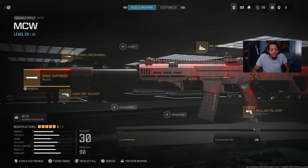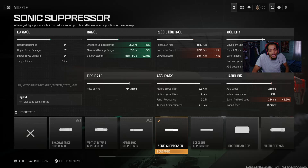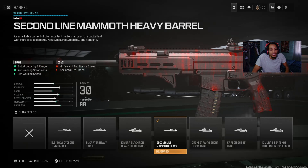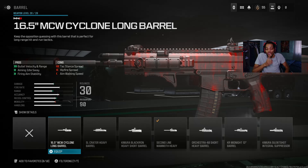For the muzzle I use the Sound Suppressor — really helps a lot: undetected by radar, bullet velocity, damage range, and increased range. The details on this are really good but it does creep up the horizontal and vertical recoil control. Look at that effective damage range and minimum damage range though — so good. For the barrel I got the Heavy Barrel, and if you don't want to use this one you can use the first barrel everyone uses.